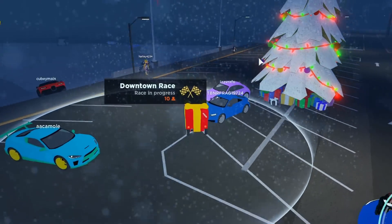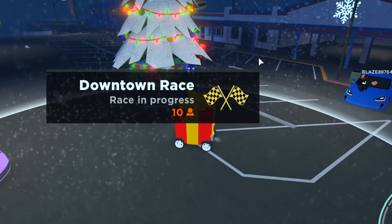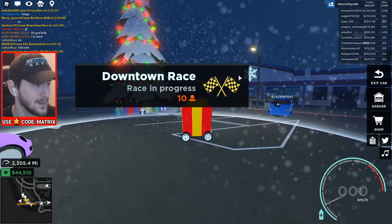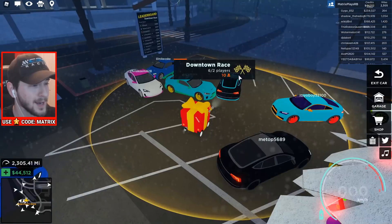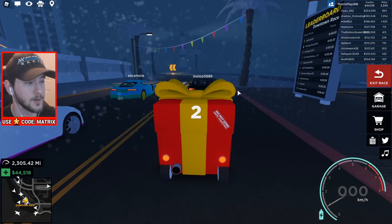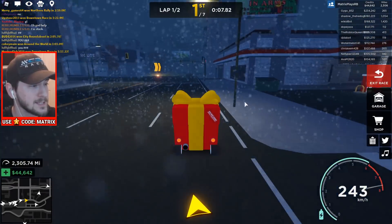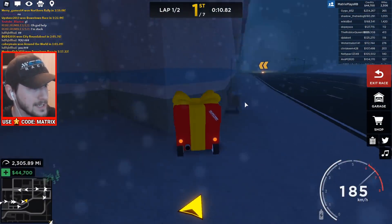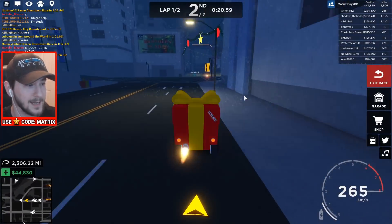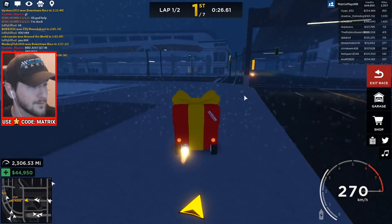Luckily for us, our competition doesn't look too threatening. We have like a Volkswagen Beetle, the starter Audi, and the Nocturne Dawn. Overall, I think we have a chance at this. Cross your fingers, guys — wish me luck. We are going to get started in a downtown race. We might actually be able to win this. As long as nobody else shows up, it's just a couple of Model 3s and some other mid-level cars. Our top speed is 256 kilometers an hour, which is ungodly fast for a vehicle like this. The weirdest thing about this car is its turning radius — because it's such a short little vehicle, it turns really, really sharply, and that's not very easy to get used to.